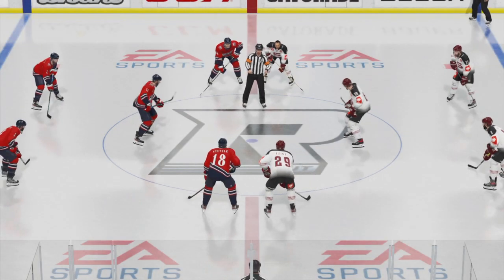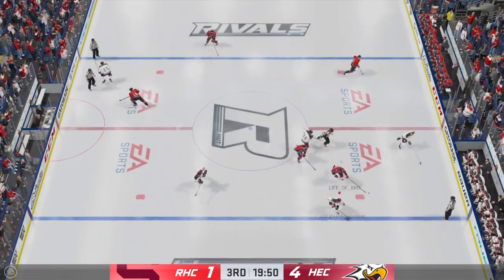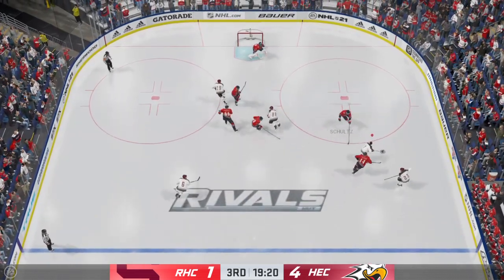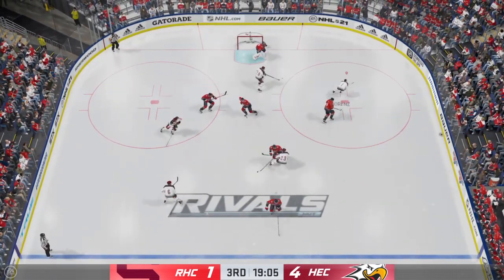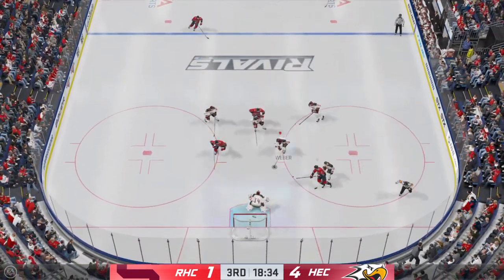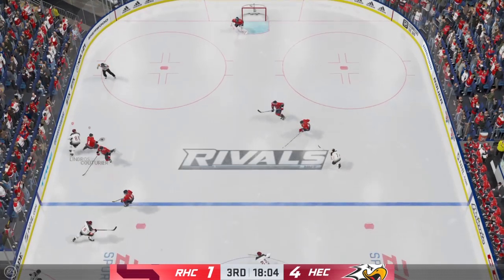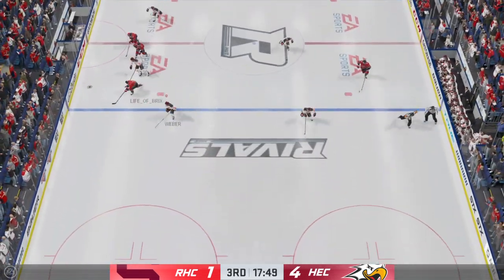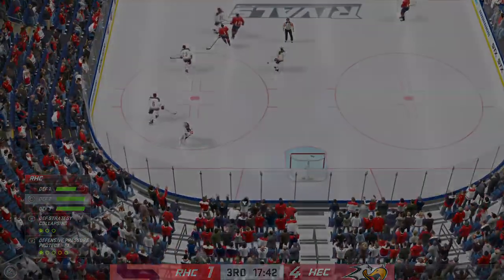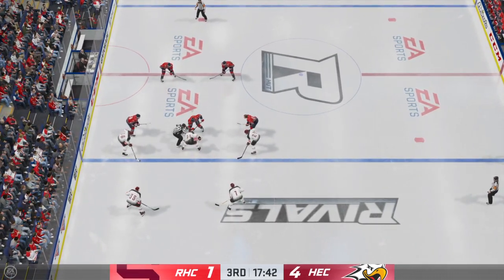Teams are lined up and they are ready to get this third period underway. 20 minutes to go here in regulation of what has been a very one-sided affair. Ray Ferraro is between the benches at ice level. We've got 40 minutes played so far. St. Louis doesn't need the score anymore — they've got a comfortable lead. They're in a position where they can't give anything away. Don't let your opponent climb back in this. Smart defensive play here in the open ice. St. Louis has possession of it now, that pass doesn't go. Offside is the call — we'll have a faceoff just outside the offensive zone.